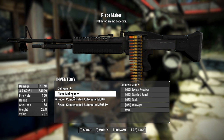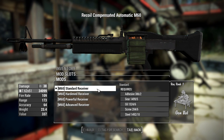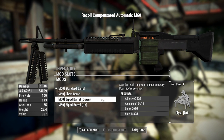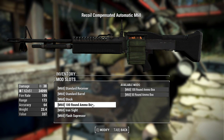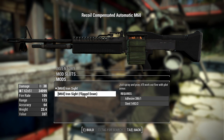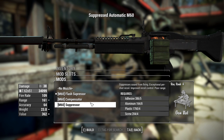Now let's check out the attachments — there are some differences between the M60 and M60 E3, but only slight ones. Starting with the regular M60: you have four receiver options — standard, hardened, powerful, and advanced, with advanced getting you up to 66 damage. For barrels: standard, short, bipod down, and bipod up. Stocks have no options beyond the base. Ammo boxes come in 100 or 50 round variants. The iron sight can be flipped up or down to avoid clipping during the reload animation. Barrel extensions include no muzzle, flash suppressor, compensator, or suppressor.